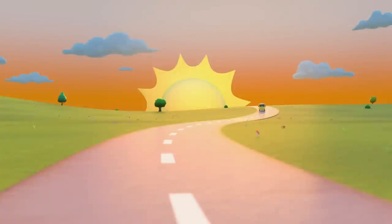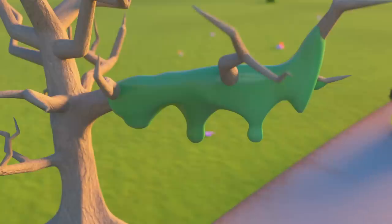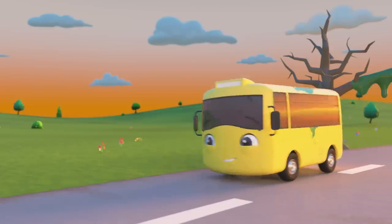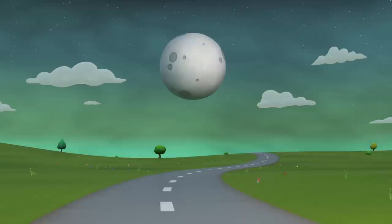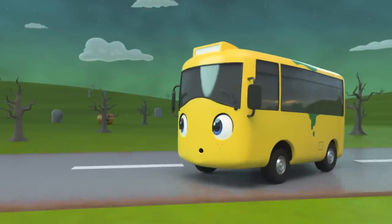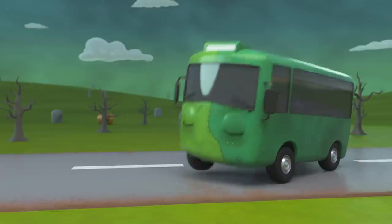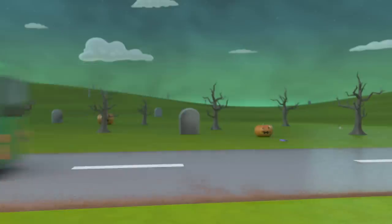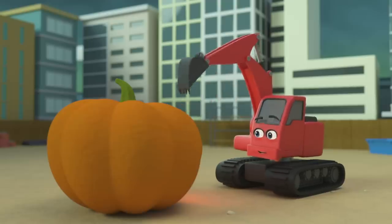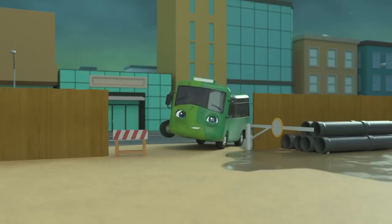What a lovely sunset! I wonder what that green slime is — oh no, it's dropped on Buster, and I don't think he's noticed! Something isn't right. Look at all the gravestones and pumpkins appearing — this is spooky! What's happened to Buster? I think that green slime has changed Buster into a zombie! That's one big pumpkin Digger is carving, and it looks great!